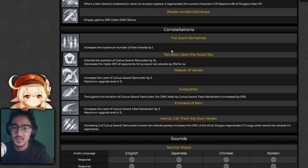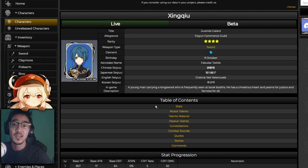The rest of those constellations really help in terms of making that support sub-DPS damage a lot higher — increasing the maximum number of rain swords, extending the duration, increasing the damage. It's a good option if you get Xingqiu to C6. On top of that, if you don't want to use him with Ganyu, there are characters like Hu Tao, Diluc, Klee — just pyro characters or really any character. Xingqiu makes a great sub-DPS just for applying hydro. You can even run it on Childe if you want a double water team. Xingqiu is a very, very good pick.